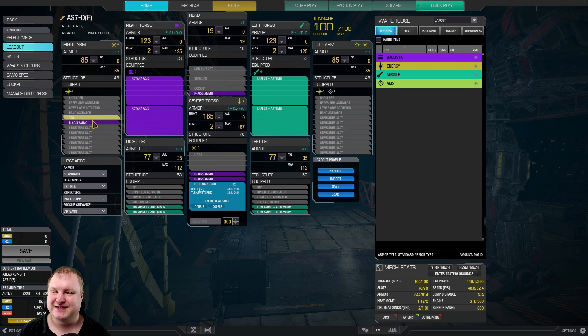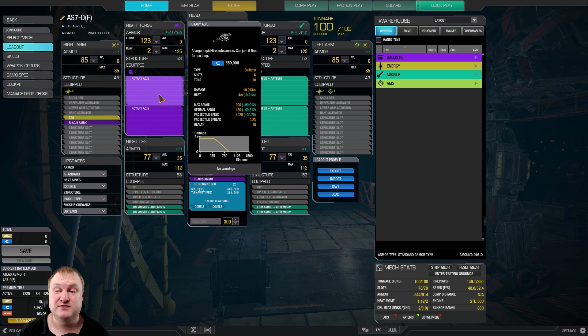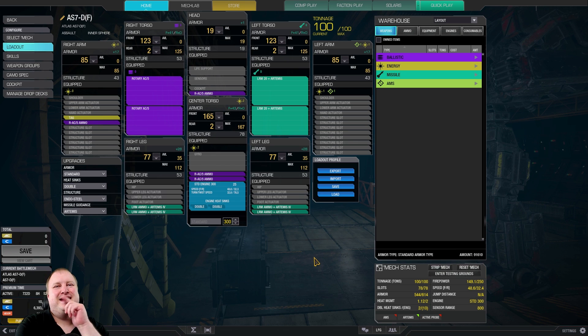Standard Engine 300, TAG laser in the right arm, double LRM 20 plus Artemis. On stream I used RAC 2s, but I thought to myself, RAC 2s are nice and all, but I want more damage — and what's more damage than two RAC 2s? Well, two RAC 5s of course. Running two RAC 5s with four tons of ammo in total, four tons of ammo for the LRM 20, plus Endo Steel and double heatsinks. Standard Engine 300 — 48.6 kph and a firepower of 150.